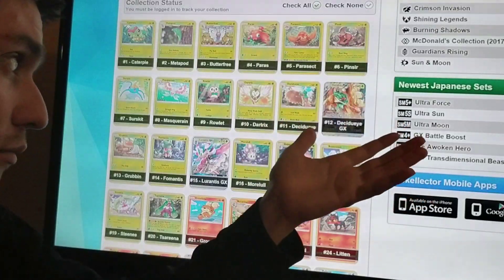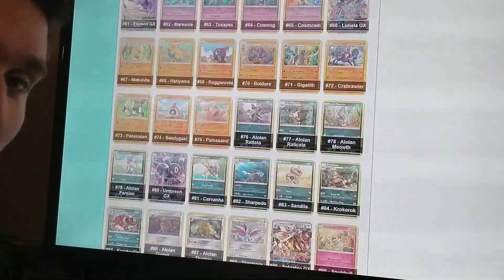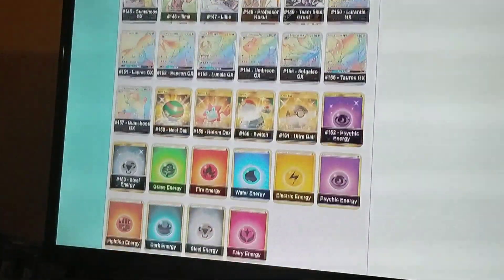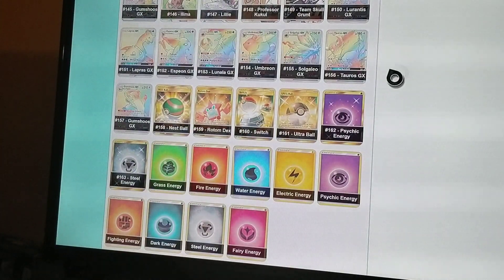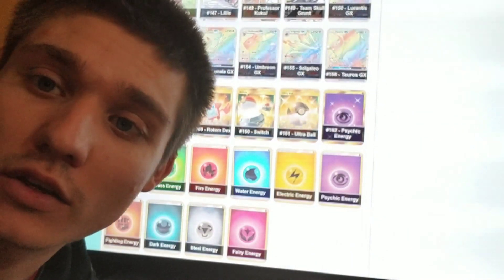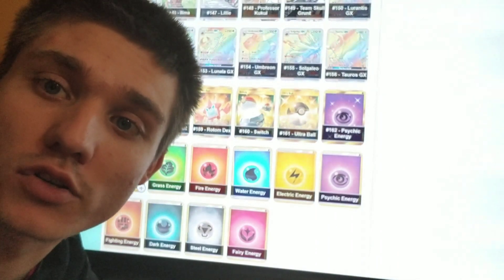We're looking here at the Sun and Moon Base Set, which includes all of these cards — lots and lots of them — including all the secret rares and others in this set. It looks like there are 163 cards if you include all those secret rares. We're going to look at how much it costs to collect that entire amount, plus all the reverse holos.